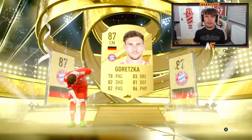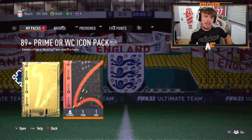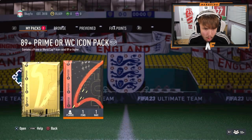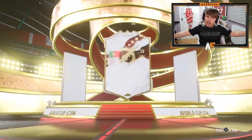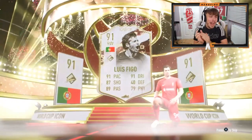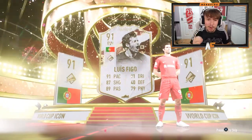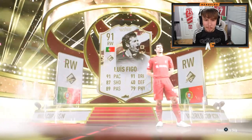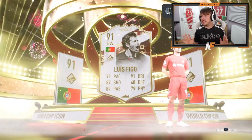Shout out to Bouquet — another 89 plus prime or World Cup icon pack, third time lucky for a big pull. It's a World Cup icon — one nation, Portugal! Oh that's a dub, that is a dub! This card has the World Cup version with a five star skill upgrade, which makes it ten times better than his prime. 91 pace, 91 dribbling, 87 shooting, 89 passing — I am very jealous, that card is absolutely beautiful.